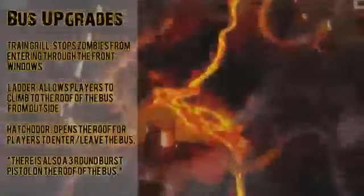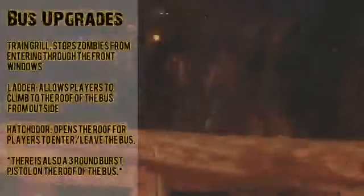I'm not totally sure what it is exactly but I'm guessing 'nav' stands for navigation — it might help you get around a little easier or something along those lines. Lastly are the upgrades for the bus: first is the train grill which stops zombies from entering through the front windows, a ladder that allows players to climb up to the roof from the outside, a hatch door which opens the roof for players to enter or leave the bus, and there's also a three-round burst pistol on the roof of the bus.